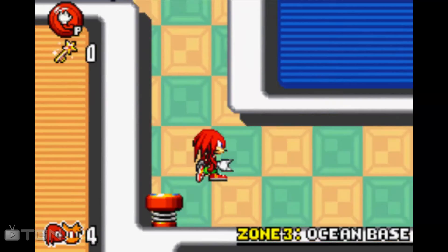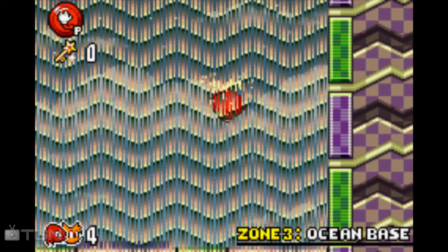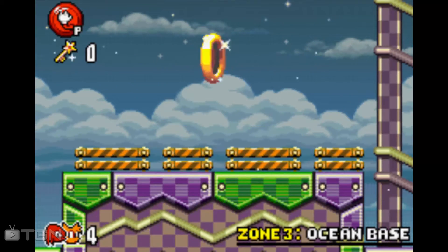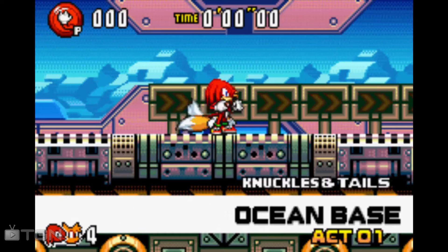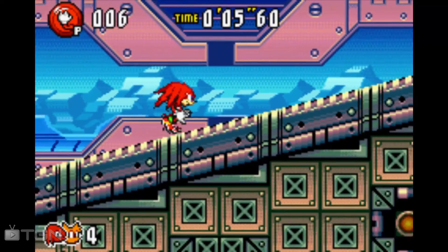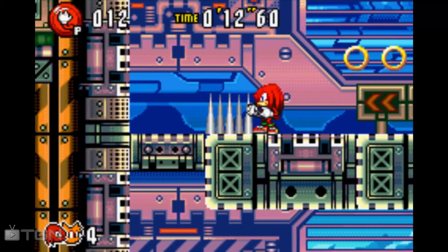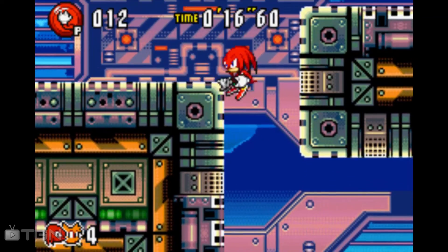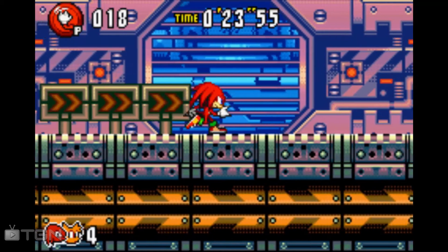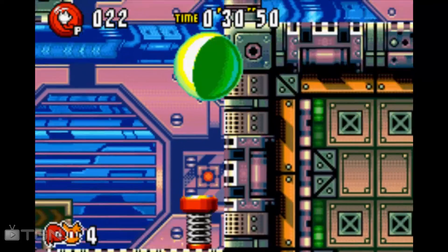Well, I've wasted a lot of time doing that. Let's get on our way and head over to Zone 3, Act 1. Ocean Base, Act 1 — here we go. We can actually shortcut our way up here with the climbing move. I need to remember to talk sometimes.